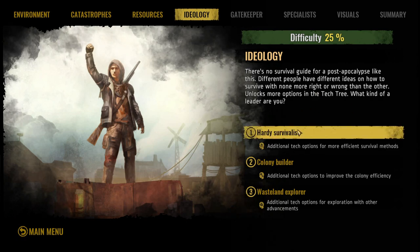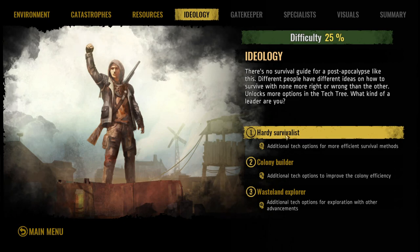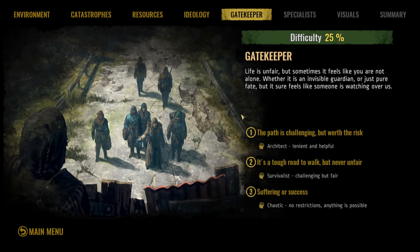For ideology, this is basically your tech tree. You decide whether you get extra options in survival, colony efficiency, or exploration. Beginners, I don't recommend relying too heavily on exploration — you need to be focusing on the colony first because you can't explore without a good colony. Go ahead and select either Hardy Survivalist or Colony Builder. Hardy Survivalist is probably the most user-friendly option. Gatekeeper is the same as the first three — just select number one for the easiest time.